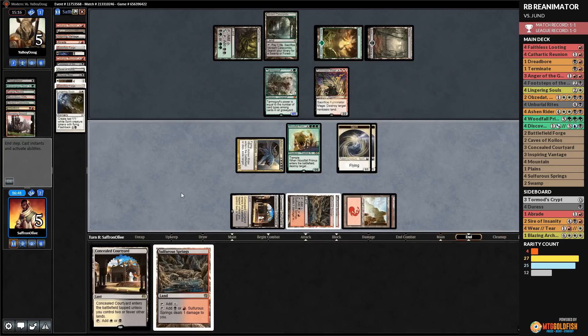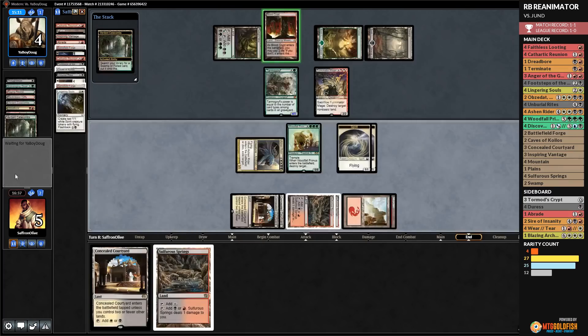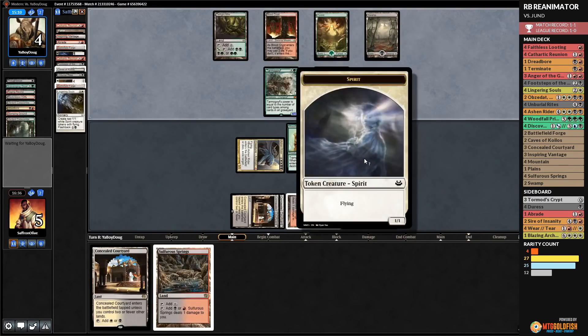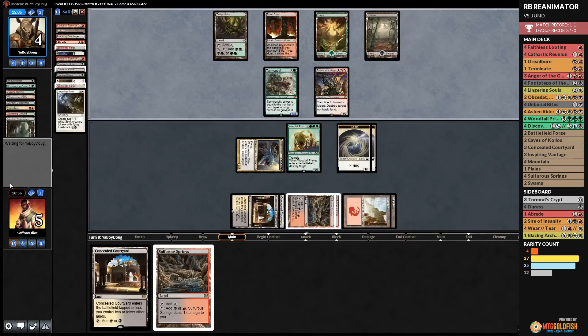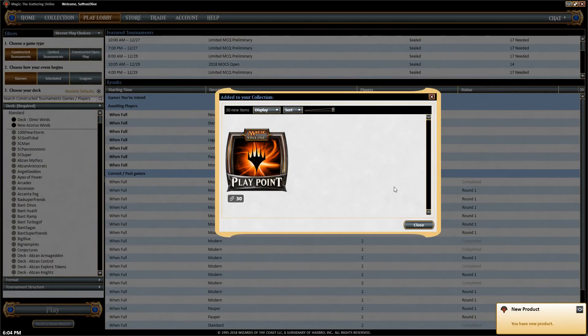Our opponent needs something like Bloodbraid Elf into Maelstrom Pulse or two Lightning Bolts, but they can't get there and scoop. We take down Jund! That's the power of the deck — when things come together and we're not playing counterspell decks, it can do really powerful things and just grind people out. We just beat one of the most expensive decks in Modern format with Red-Black Reanimator.